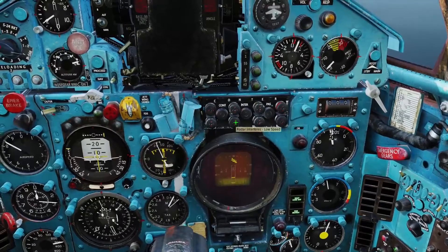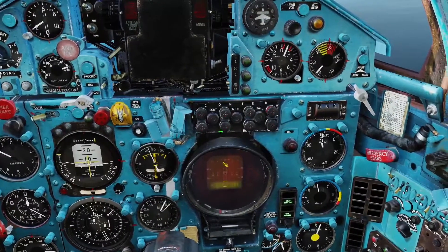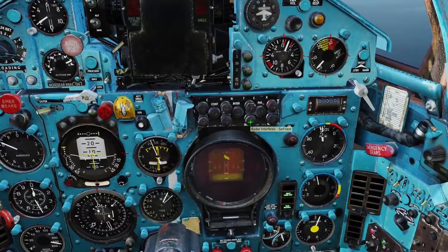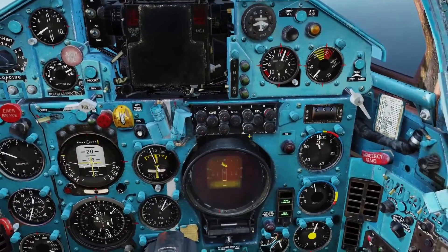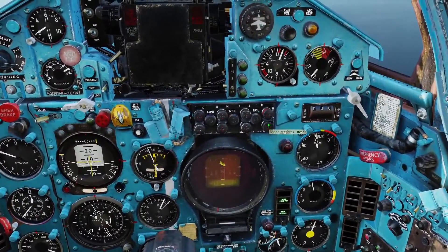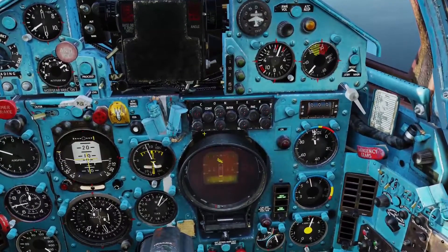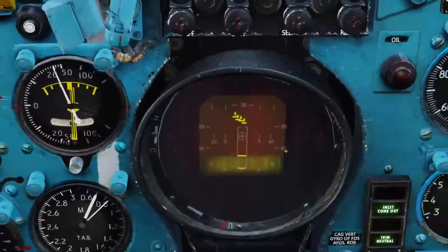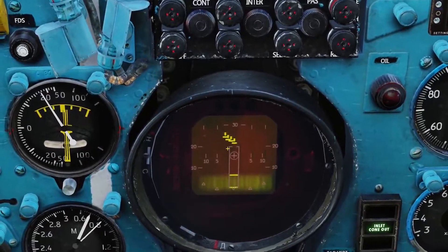This button here is for low speed targets like helicopters. This one is for a self-test on the radar, which I've never actually used. And this one is a reset — if you hit that, it turns off all the filters we had on. I'll turn the cloud filter back on now.